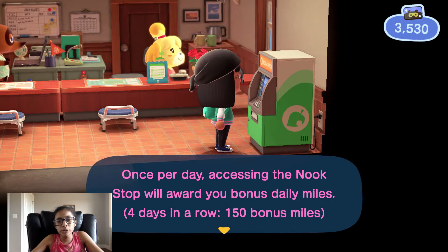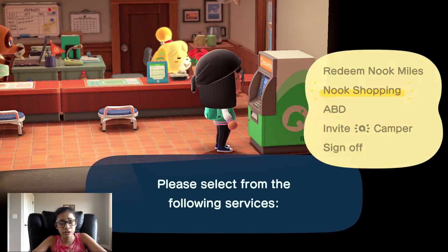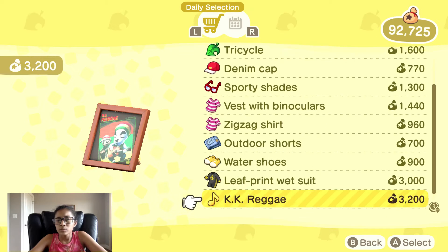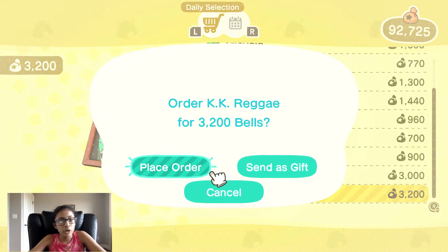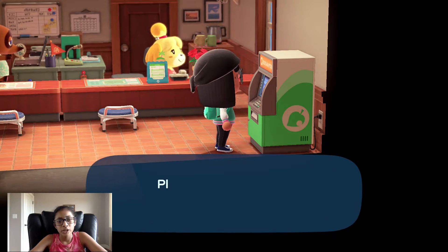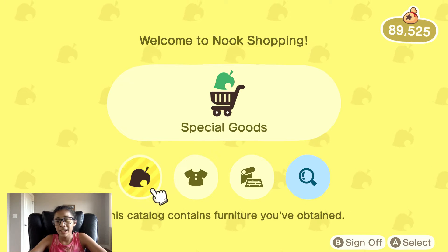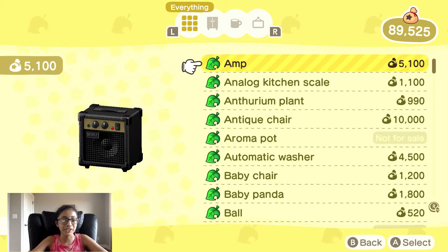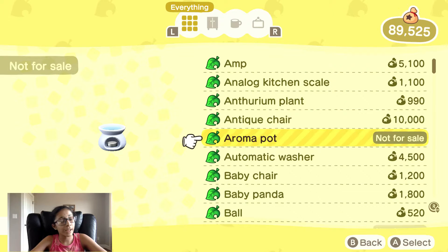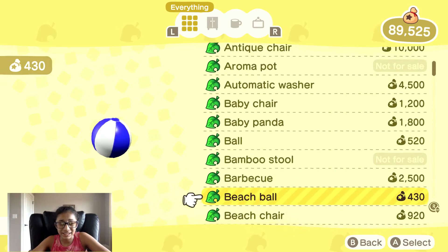When you buy a hundred pieces from the Nook Shopping app — from the Nook Stop — you get your own Nook Shopping app on your NookPhone, which saves a lot of time because if you're somewhere else you can just place an order without walking all the way to Resident Services. I just bought one more thing, so that means I have 66 things bought and I need 34 more.